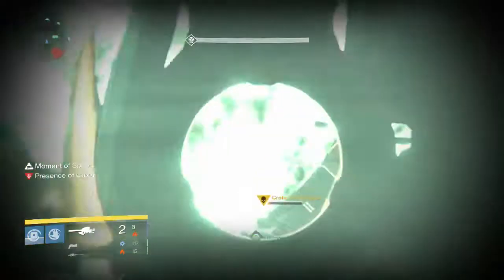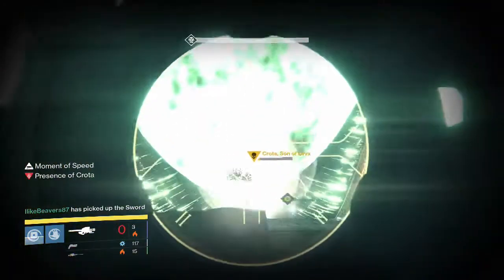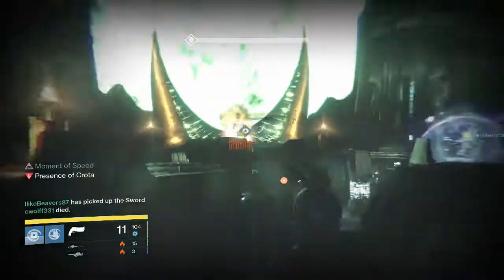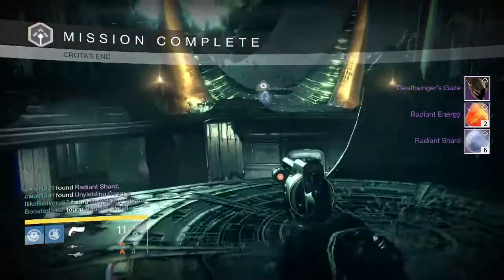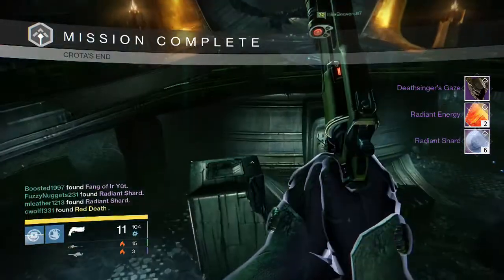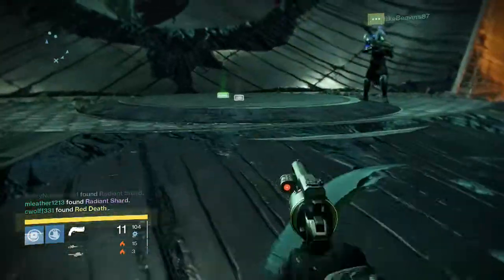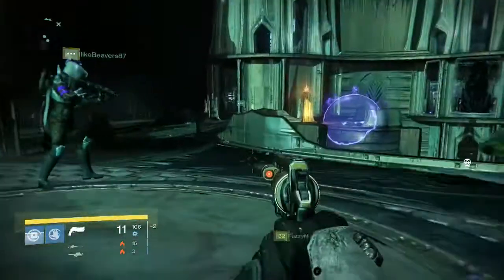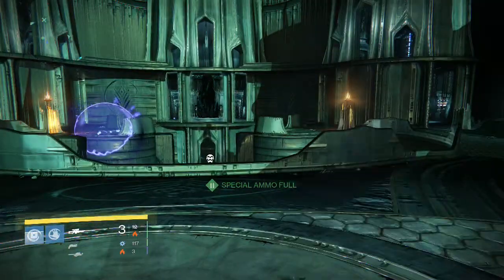A pretty unlucky Deathsinger part for me and my teammates. Going into the last Hard Mode Crota Kill on my Warlock, we pick up a Helmet — the Deathsinger's Gaze — two Radiant Energy, six Radiant Shards, and a couple Exotics drop there. One of my friends gets a Red Death and another gets a Truth Rocket Launcher.